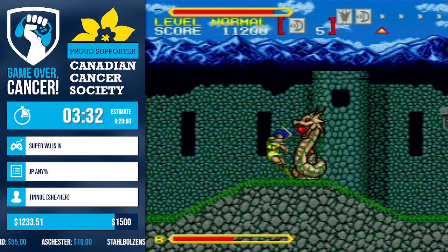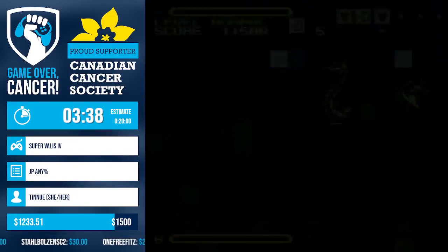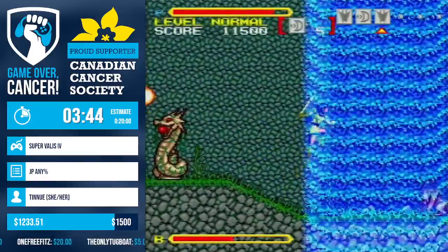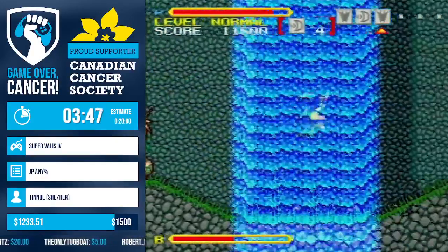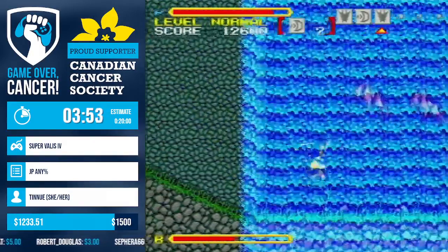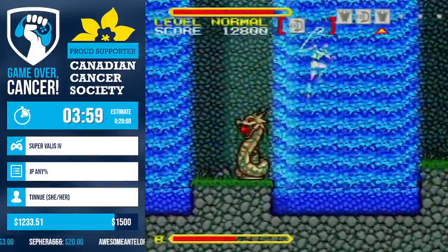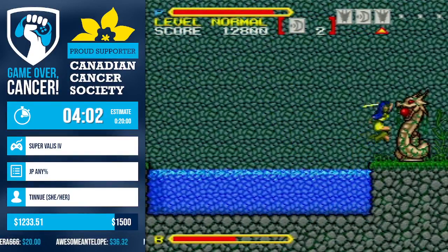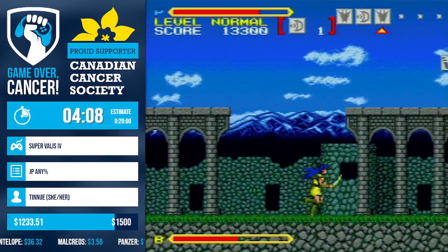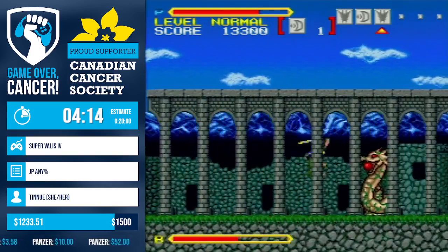This stage has some tight jumps - that was one of them. Overall really great music. Just in case we have any donations, Mannix, go ahead. We do not currently have any donations, but if you guys want to tilt the scales for the next run, Monster Hunter World's incentive of dropping a folder on Dodogamma - you have $145 to beat. And a reminder that we are raising funds for the Canadian Cancer Society. Back to you, Tin.